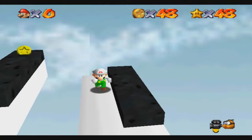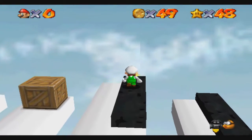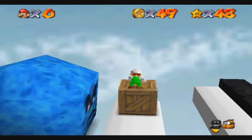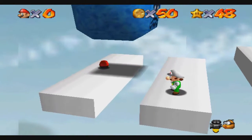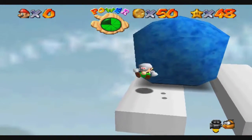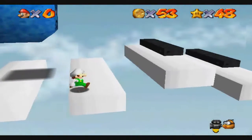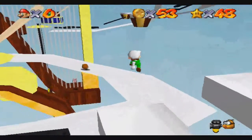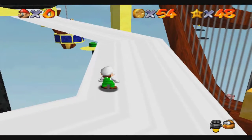I'll just take the coin and leave. Stupid bee nearly killed me. I would have cried there, not even kidding. You can see down there inside the harp — at the bottom of the harp, there's a little red box at the bottom right of the screen. That's the wing cap.